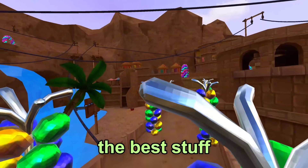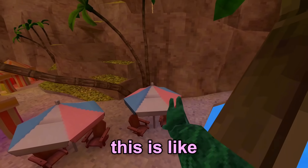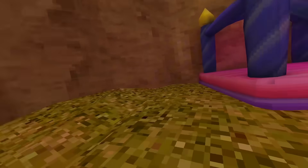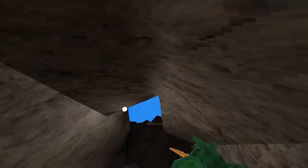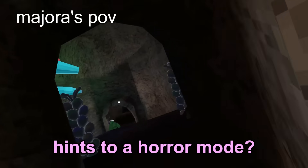Anyways, this isn't even the best stuff, if I'm being honest. I already feel like this is like one of their better updates already. We're going to go to stump, and I'm going to show you all of the secret stuff. The skeleton arm that was over here — they added more stuff like that. Wait, there's more hints to a horror mode?